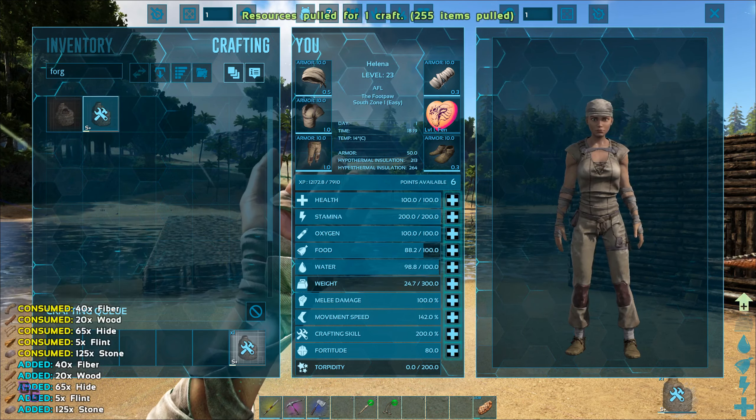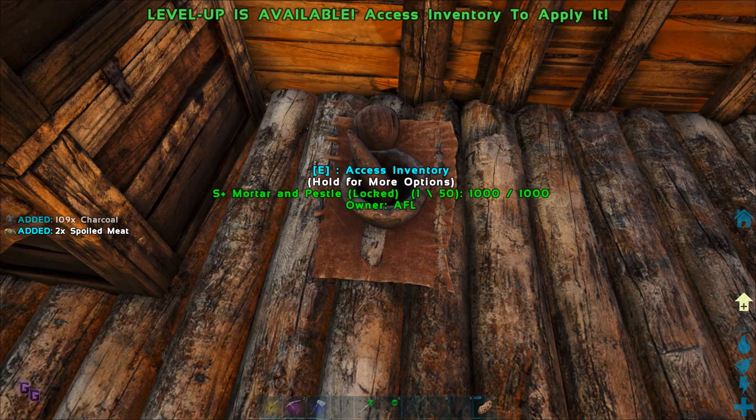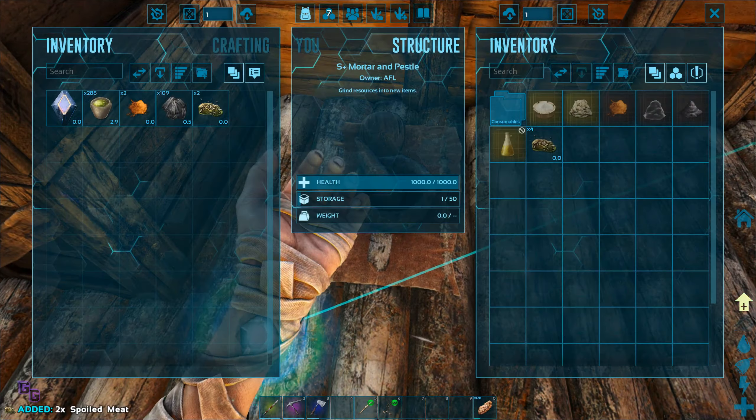I want to make this crafting table, but for it we need metal ingots. And to get metal ingots we need to have a forge. So let's make a forge — we should be able to make this. Let's pull resources for one.